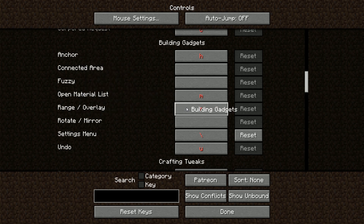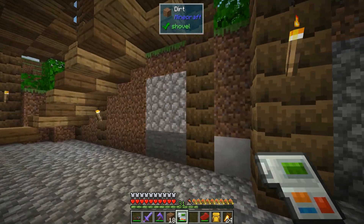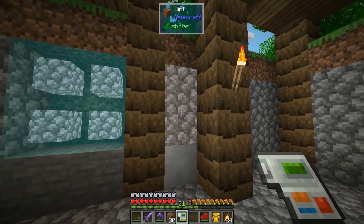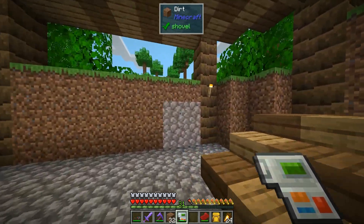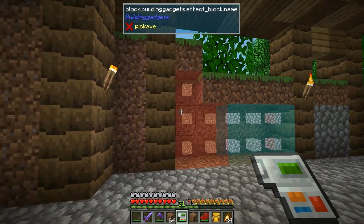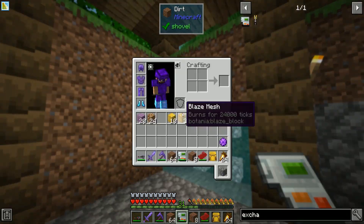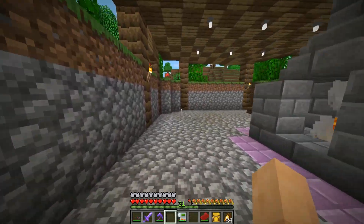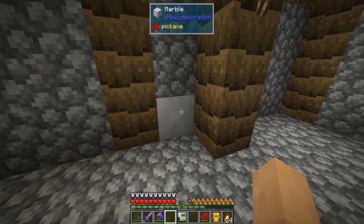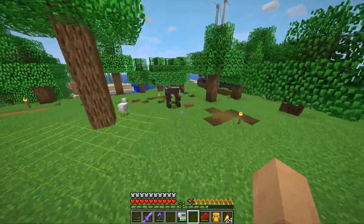In the Building Gadgets menu, you can press R to set the tool range to 3, so now we can exchange out a 3x3 area. Boom boom boom — it's exchanging out a much larger area. That is fabulous — this is going to make a lot quicker work for some of this stuff. We're slowly but surely making it all cobblestone.